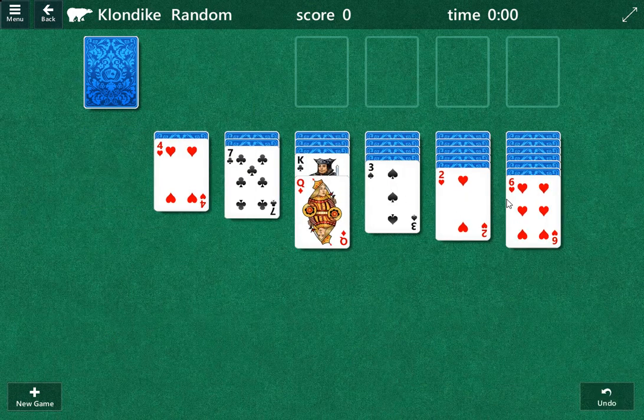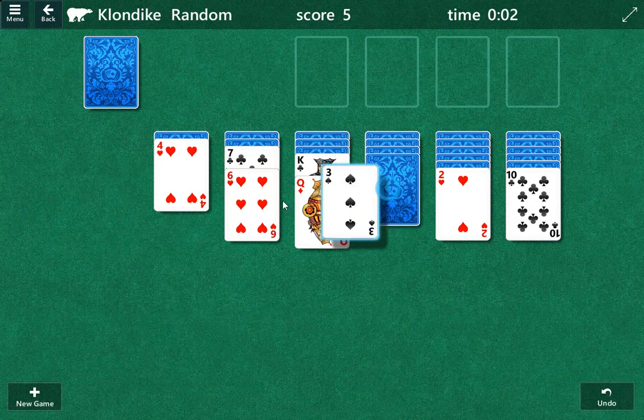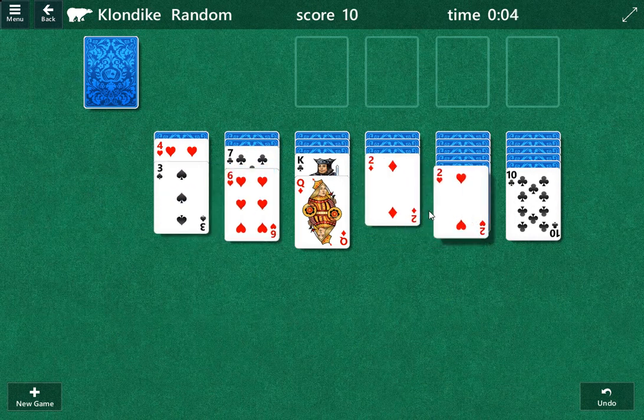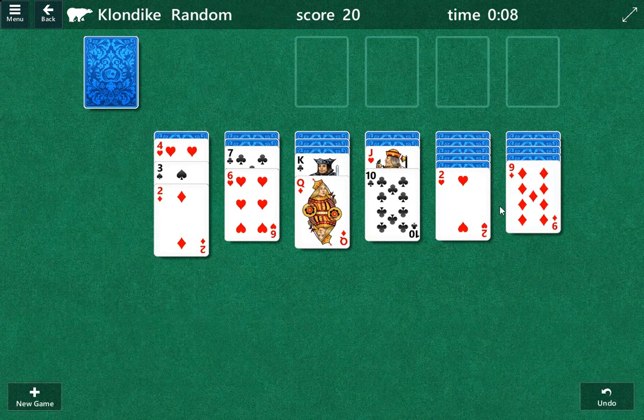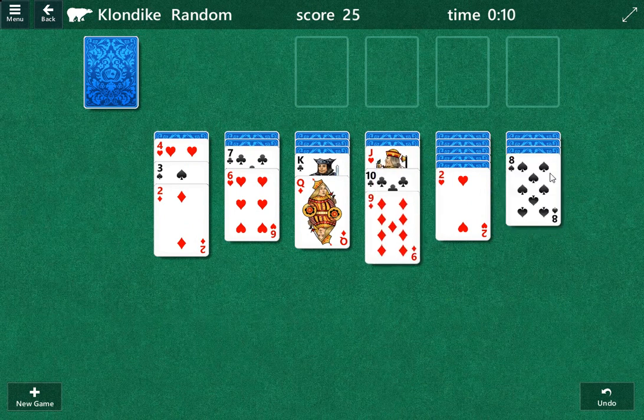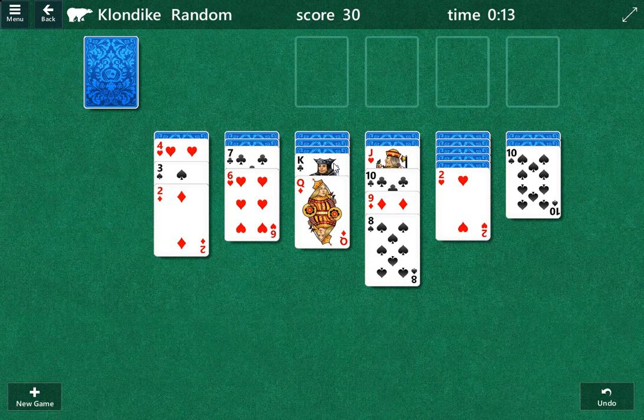Let's play some solitaire and see if we can solve one — zero for two today. I like to go for the columns first, then work my way to the draw pile.